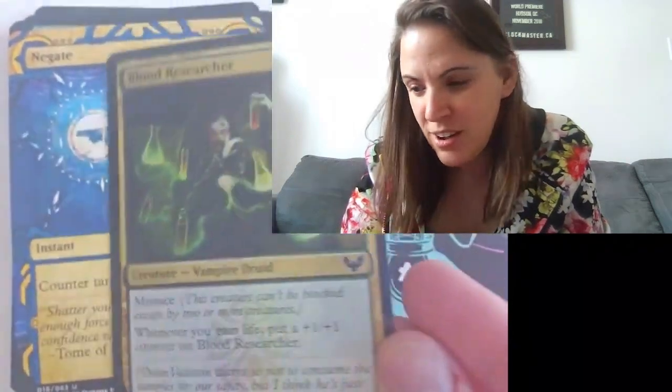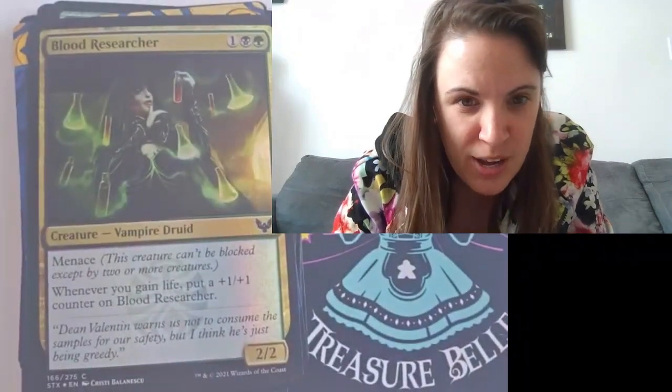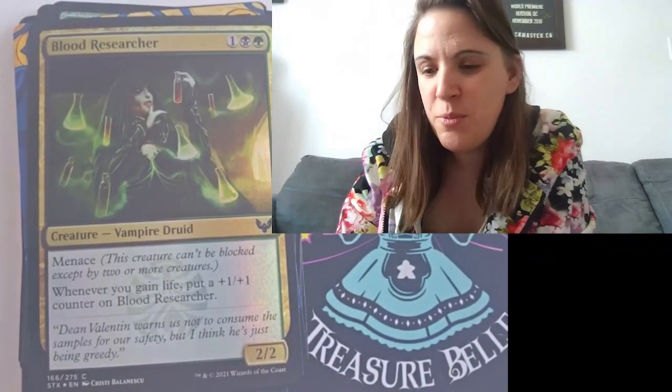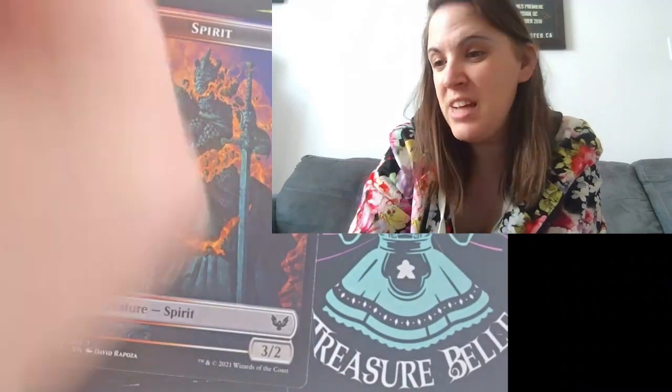I got a foil — Blood Researcher with Menace. Whenever you gain life, put a plus one, plus one counter on Blood Researcher. Kind of fun. And then here we have a Spirit Token. So that's what we have in this week's Strixhaven package. Thanks for being here.